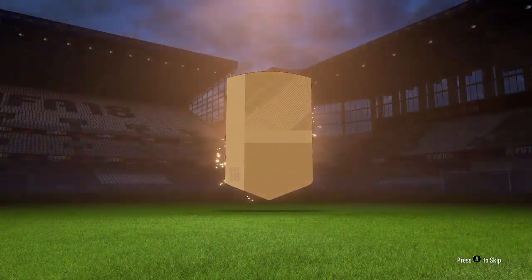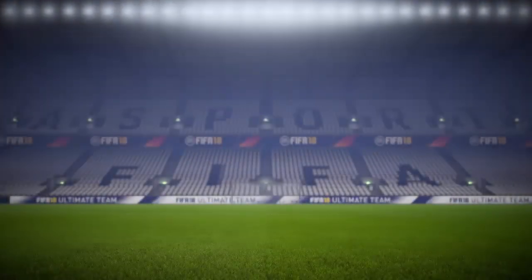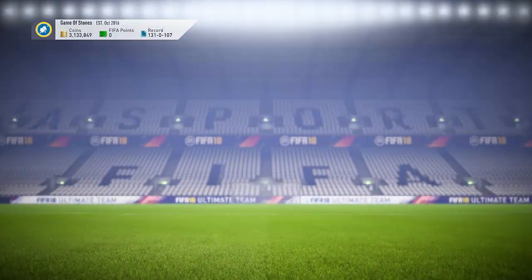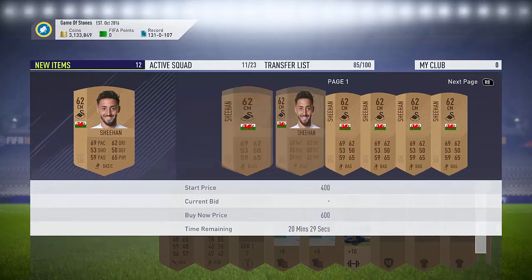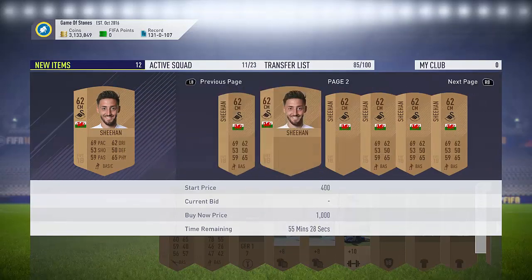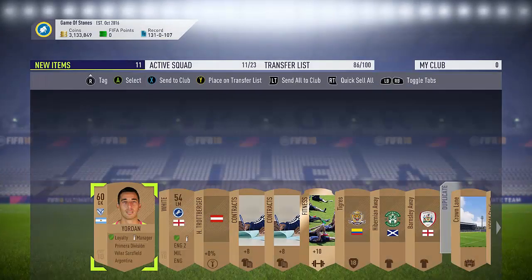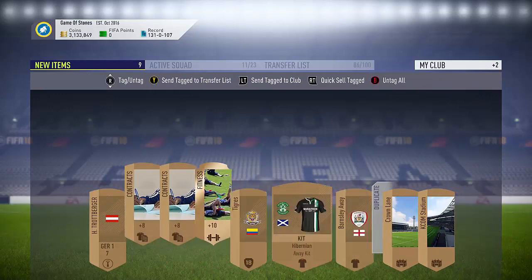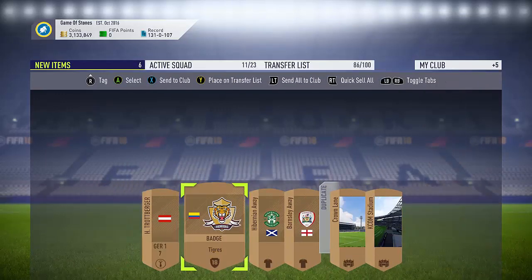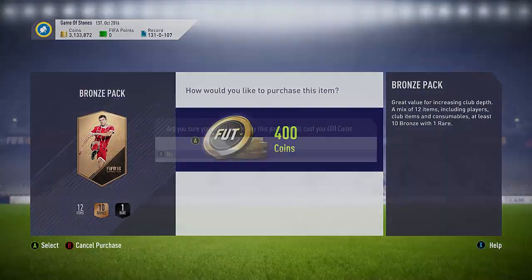We'll do five more packs here guys and then we'll stop. We see here we get Xi'an - this is a Brazilian, so he should sell on, and it's a different nation as well which is very nice. You've got a squad fitness there as well, that's so handy. This guy is going to sell on for 400 coins so that's paid for the pack. And then we have this Argentinian league keeper and the Millwall left mid, so we'll keep those. We'll store the squad fitness for now. That's a nice little badge, we'll keep that as well.